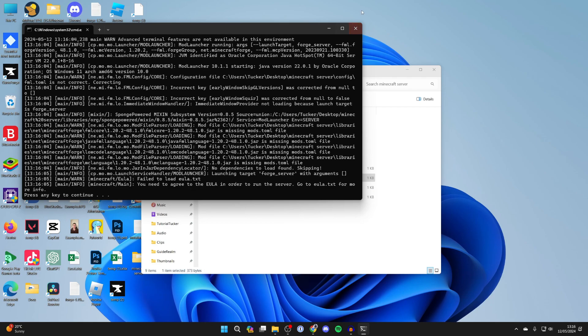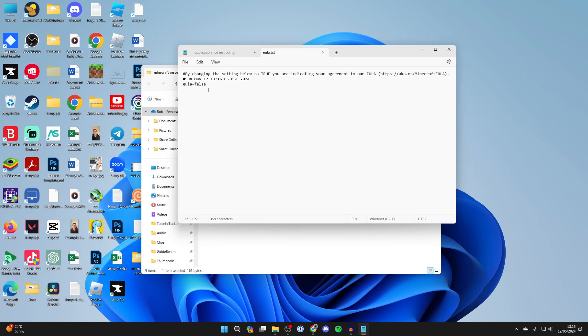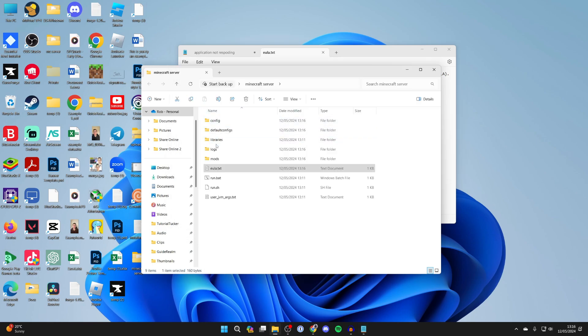You do need to agree to the EULA now. Close the server window and find the eula.txt file. Copy and paste the link into a browser and read the Minecraft EULA. If you agree to it, change the value to true, click File and then Save. Then run the run.bat again.